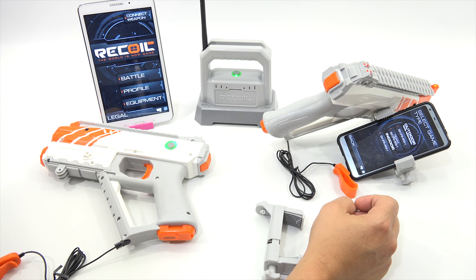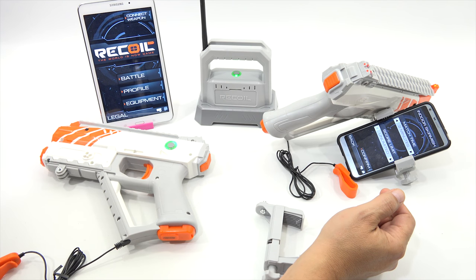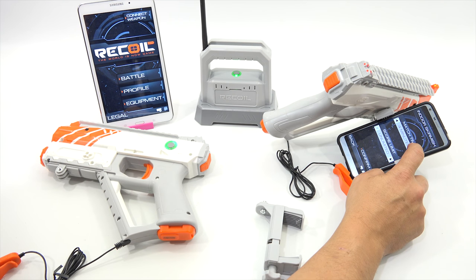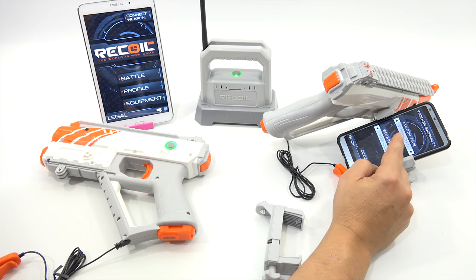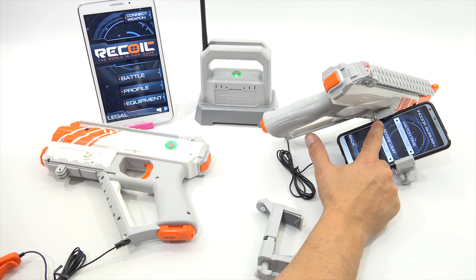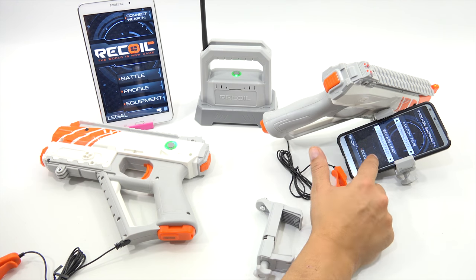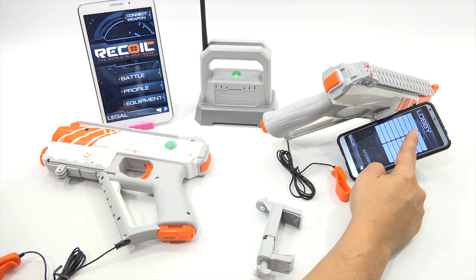This will be the host one. Creating a battlefield scenario — let's do indoor skirmish. Tap the confirm battle mode button to continue. So we can change the time, score limit: five kills, ten kills — up to a hundred kills maximum, or unlimited. Confirm. You are joining a battlefield scenario. There's LPS1 up there — that is at least connecting to that one.